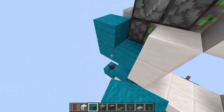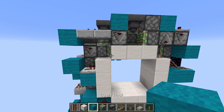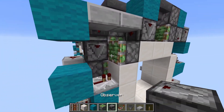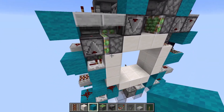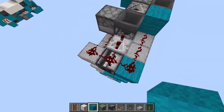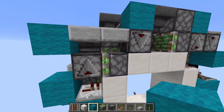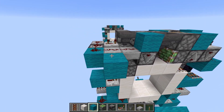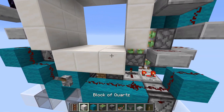Place two blocks here with a repeater like this. Now all we need to do is update this piston, so place a piston right here and then an observer like this. On closing, this will extend and pass this line, which will change the signal strength here, which passes these observers and will update the piston. On opening, this will retract, but because this is a slab, it doesn't do anything. So let's fill this in and give it a test.